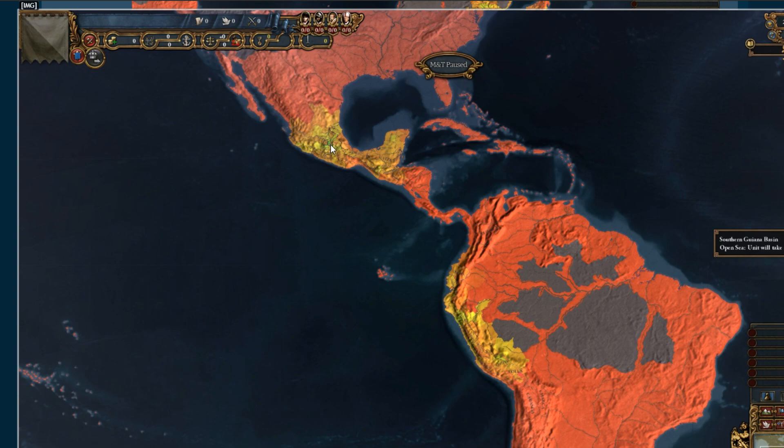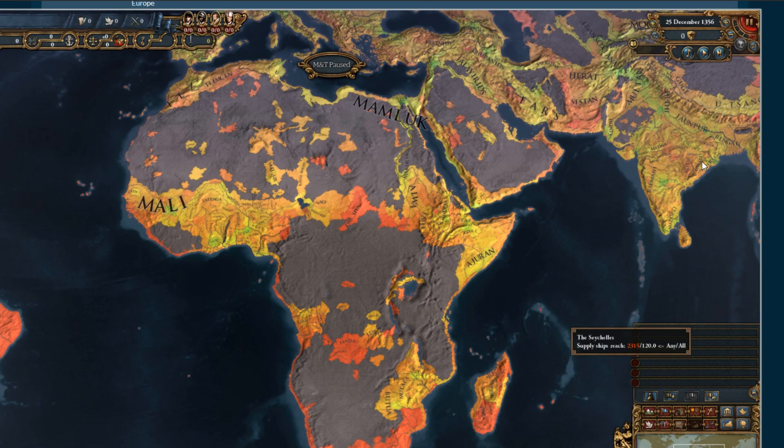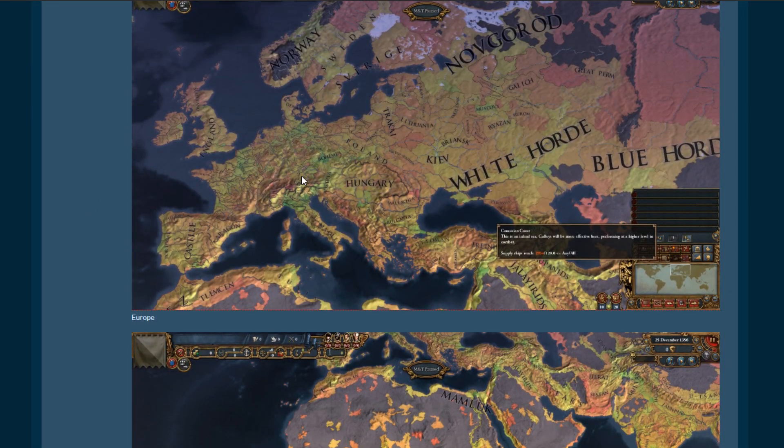Mexico City is very much brighter than the rest, so it could be something to do with population. India isn't really green enough for it to be population though. Byzantium looks very green. In Europe, the Po River Valley is very green, as is Genoa. Stockholm is greener than the surrounding area, and London is greener too. It could be something like supply limit — that could definitely fit.